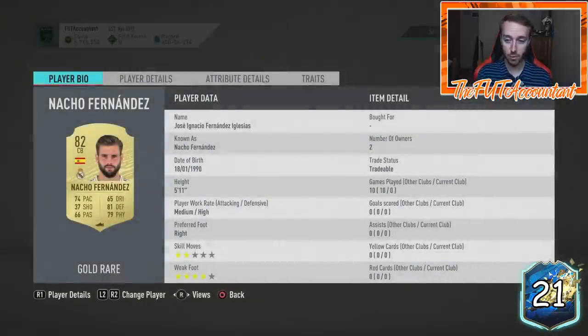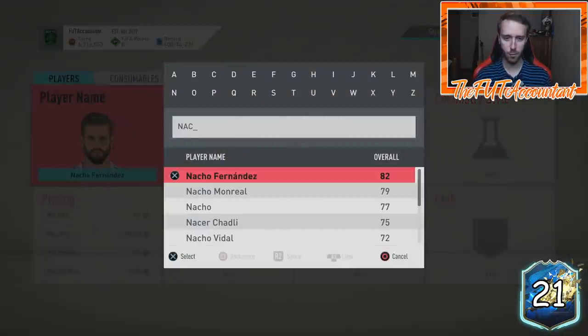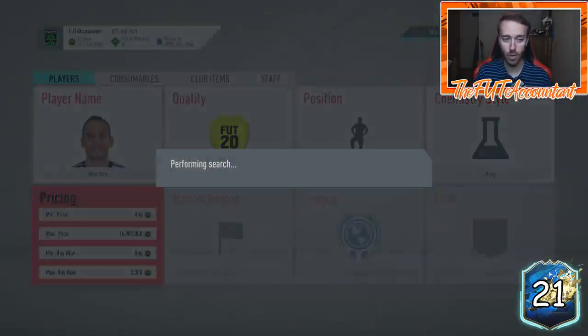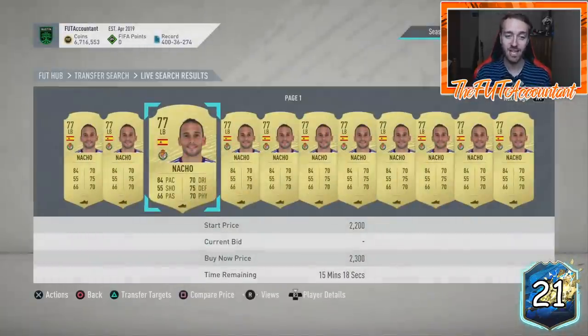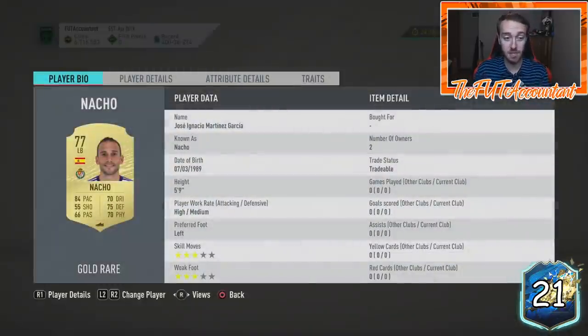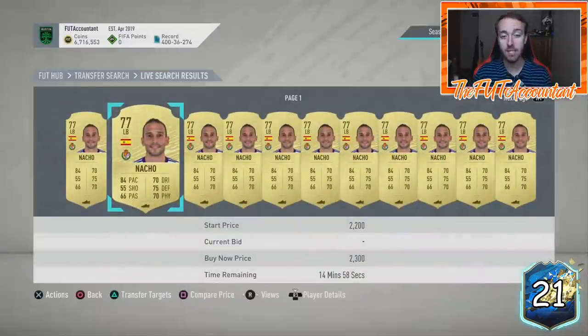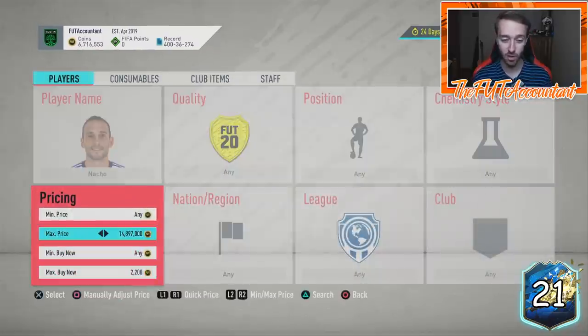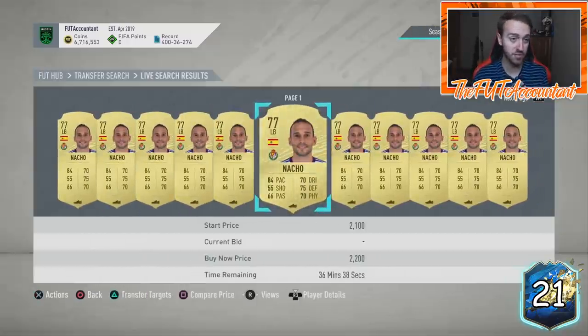If you look at a lot of these cards — especially searching up ones people would have invested in for La Liga rares — like this natural left back, look at this: two owners, no games played. That tells me people invested in these cards and they're now realizing they need to sell. Two owners means somebody bought it, didn't play any games, and is now selling it as the second owner. Still a lot of people are selling these cards.